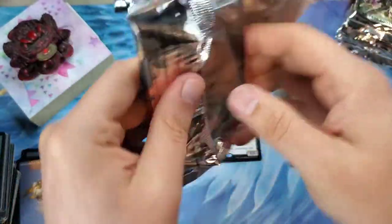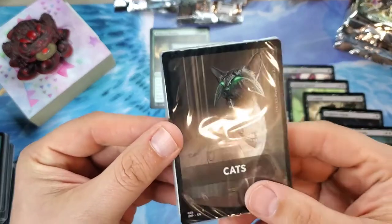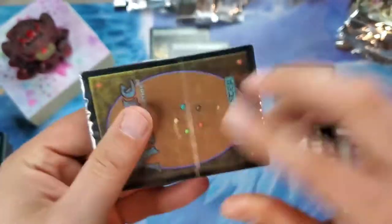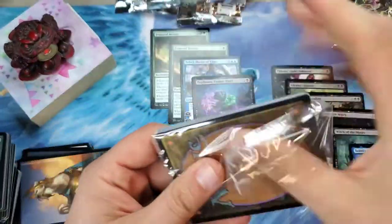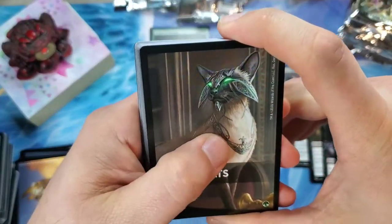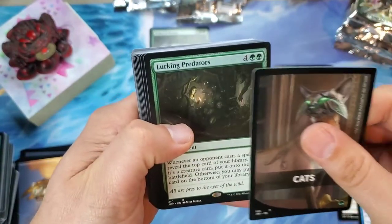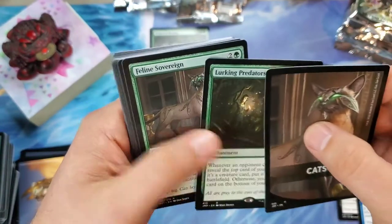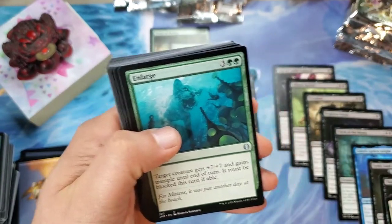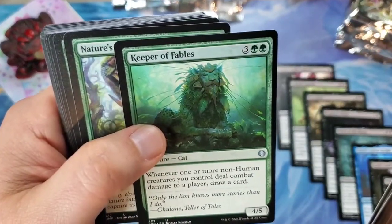I don't mind it when the duplicates have mythics surrounding them. Cats — ooh, I didn't get a Cats pack last time! What's your favorite, dogs or cats? Leave it in the comments below. We got the Lurking Predators and the Feline Sovereign — a double rare pack again. We have gotten a lot of those. I love Keeper of Fables, that is such a cool cat card.